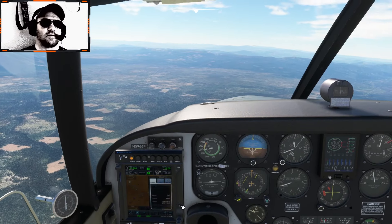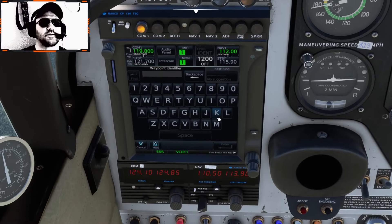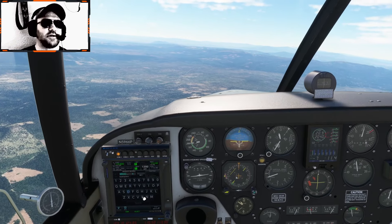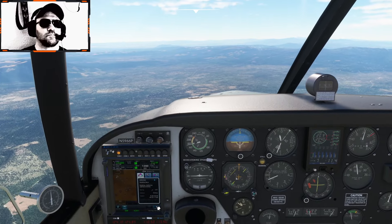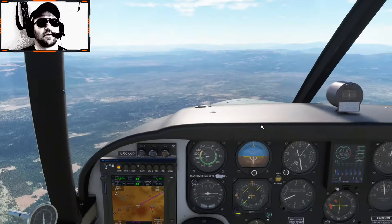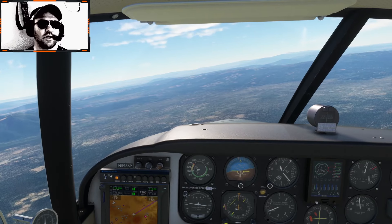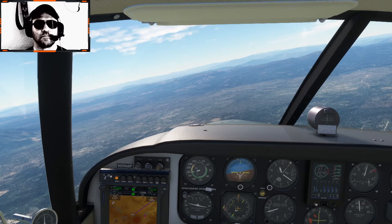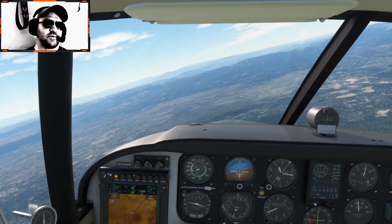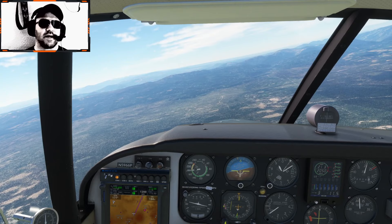So I'm going to direct-to us. The waypoint we want is KRDD — Redding. Direct to, activate. Now we can follow the GPS back to Redding and maybe we'll call it quits. I've got 183 knots over the ground — we'll be back to Redding in about 20 minutes.